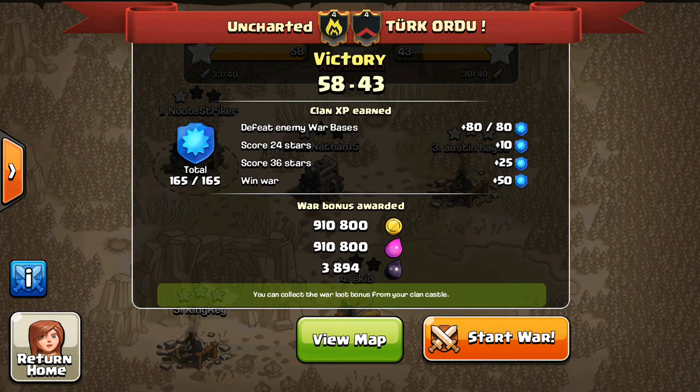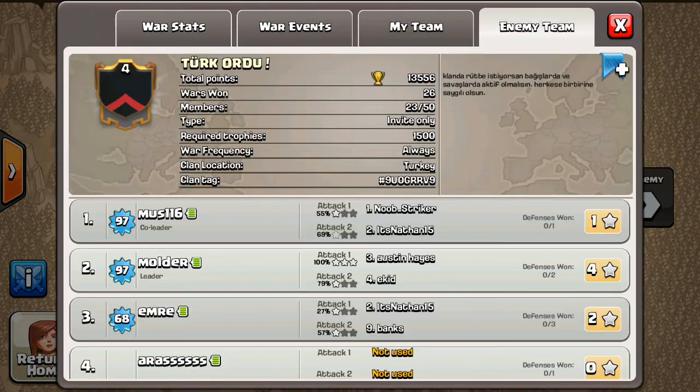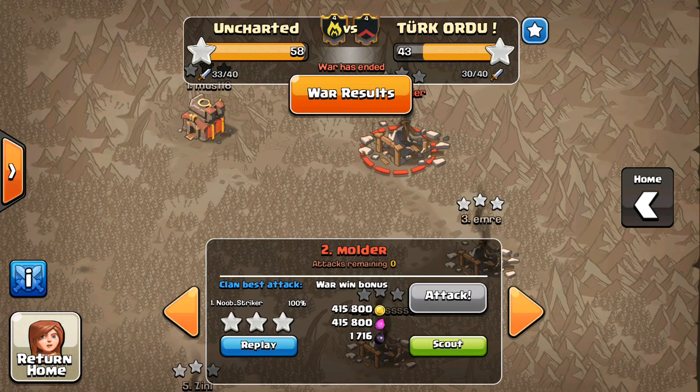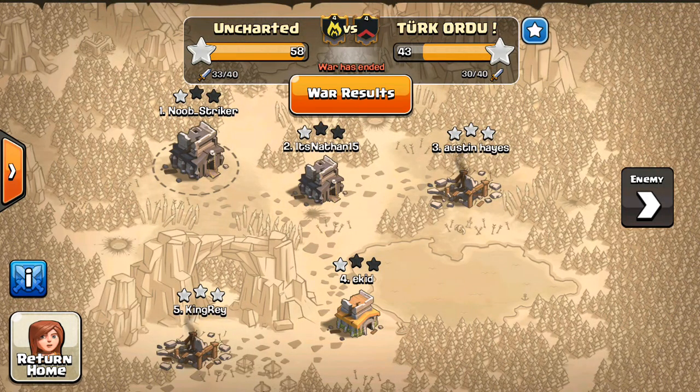This past war was against our first Turkish clan actually. They were really bad attackers — they used most of their attacks but they were horrible. Initially when we first matched them, I was pretty ticked off because I saw that they have a Town Hall 10 and then 4 Town Hall 9s, and we have 0 Town Hall 10s and 2 Town Hall 9s. So I was like, oh my god, this is an awful match. And it did end up being an awful match but it was heavily in our favor.